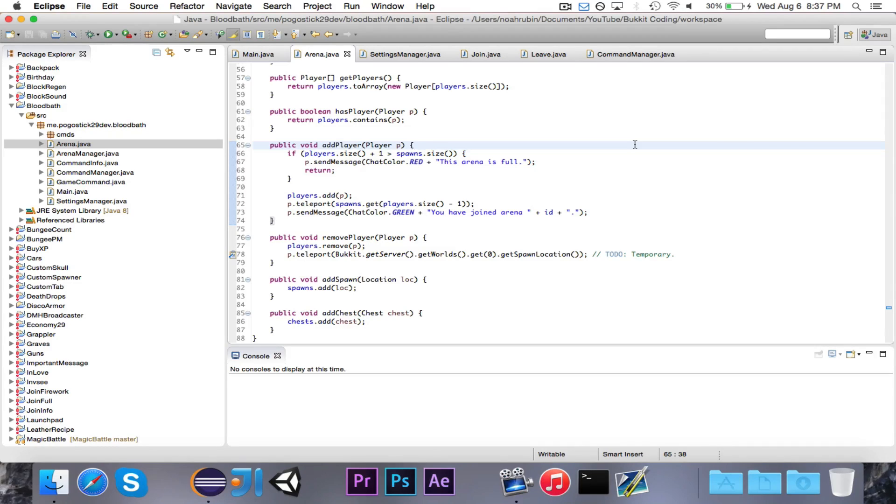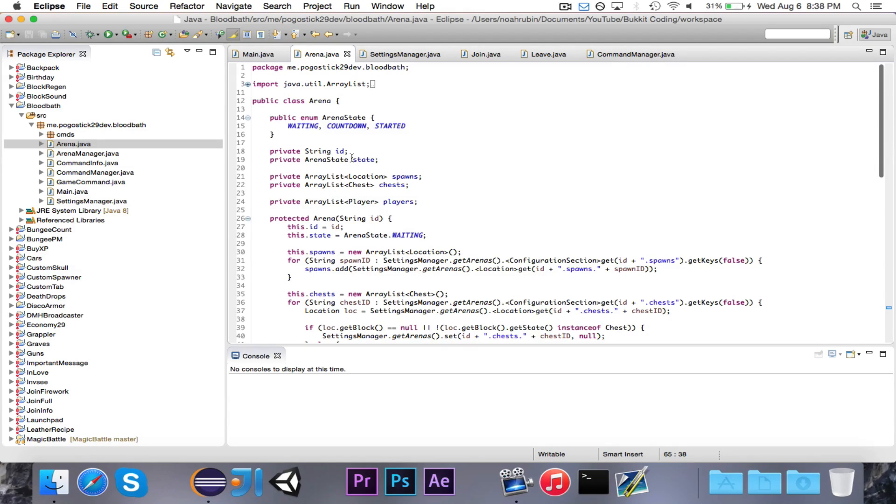Right now when we add a player, it first makes sure there's enough room, adds the player to the list, teleports them to a spawn, and tells them they've joined. But the game will never start — we need to write the code so that once enough players join, the game will begin a countdown, and when the countdown is over the game will start. This is basically going to be updating the arena state: first it'll be waiting, then once enough players join it'll start the countdown, then finally after the countdown it'll be started and the game will begin.